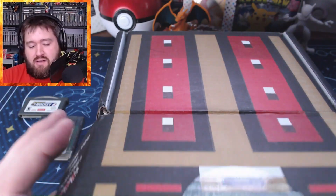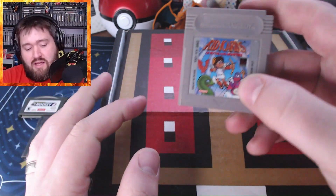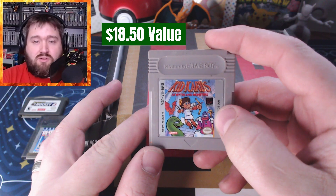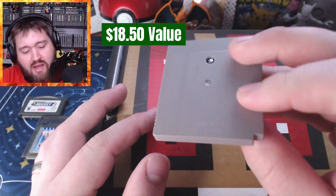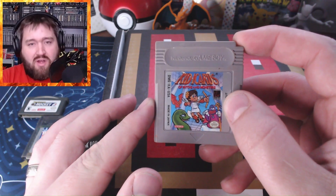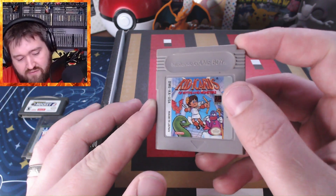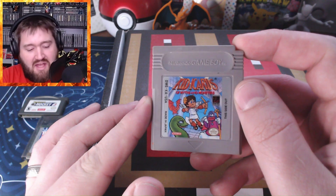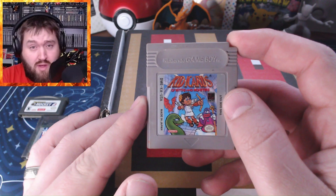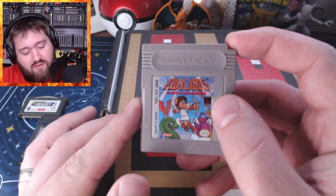Last but not least, we have an original Game Boy game. I noticed that gray cart — it is Kid Icarus: Of Myths and Monsters. I think this is a pretty rare game. It's the only Game Boy game for Kid Icarus that was released. I know this would have come out shortly after the NES version. It had similar treatment to what Metroid and Metroid 2 had for one another, so this is kind of the Metroid 2 of the Kid Icarus world. Very cool.